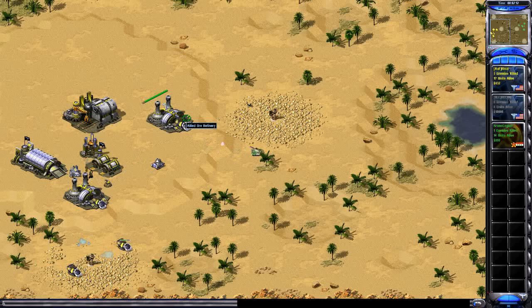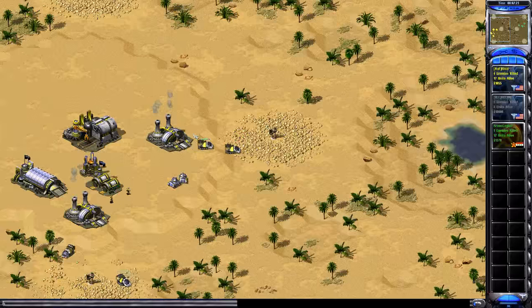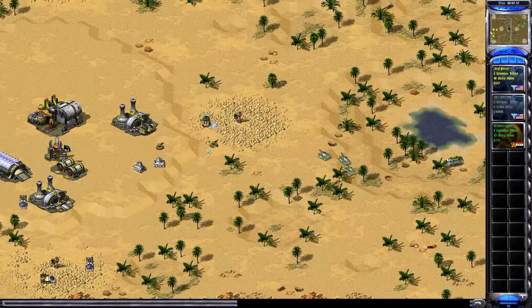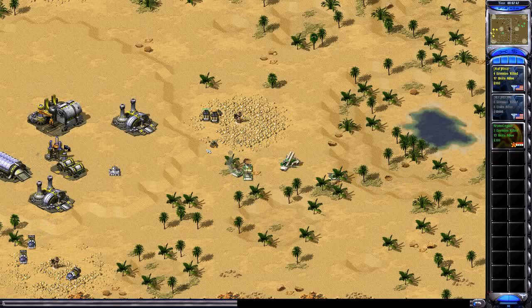The Soviet is starting to attack already. Watch this — the drone actually stops moving for a second after the chrono miner mines back. When you have IFVs you're not supposed to wrestle with the rhino tanks, because the IFVs are going to lose every time — and he's still doing it.